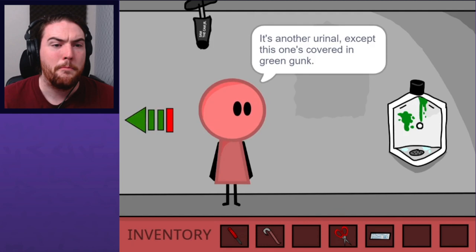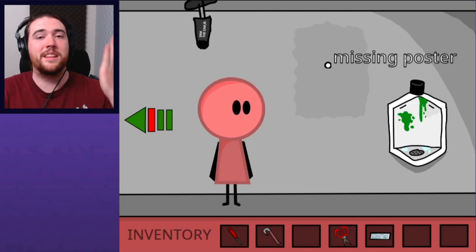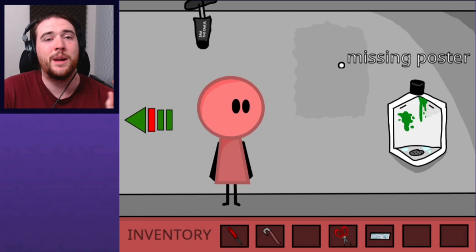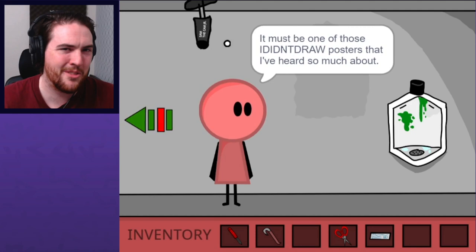A missing poster. That's kind of funny because there's no one in this room because they escaped. Now they can no longer truthfully claim there's no escape — there is for certain at least some escape. They're trying to be consistent and honest. Whoever's holding us captive here, they have some measure of integrity. It looks like there used to be a poster here but it was taken off — one of those "I didn't draw" posters.